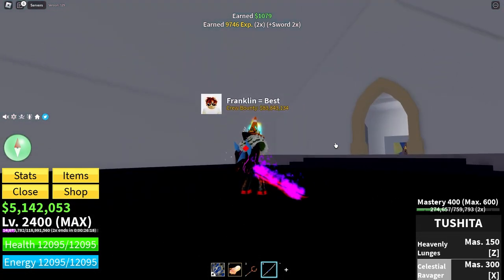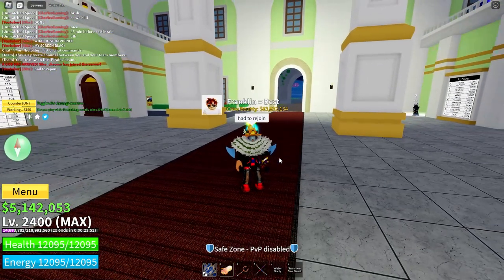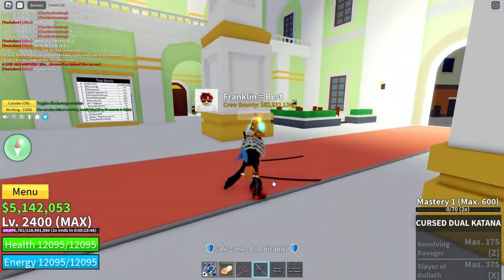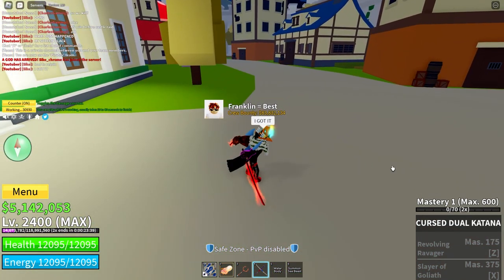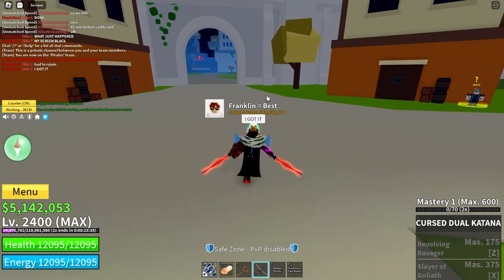And my sword's changing. What happened? My screen's black. I guess I'll just rejoin. Alright, I just rejoined. And here we go — the cursed jewel katanas. That looks amazing. And when you click it, it doesn't launch you forward, so you can AFK. That's amazing.